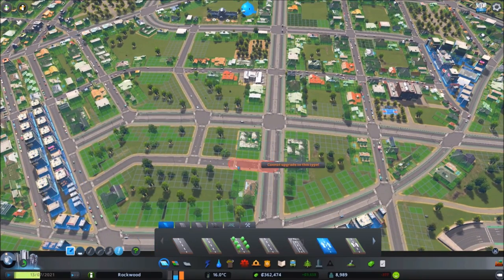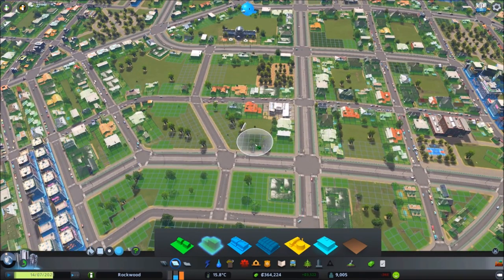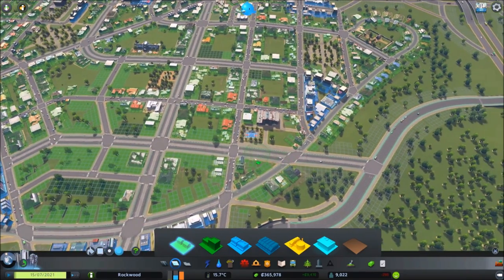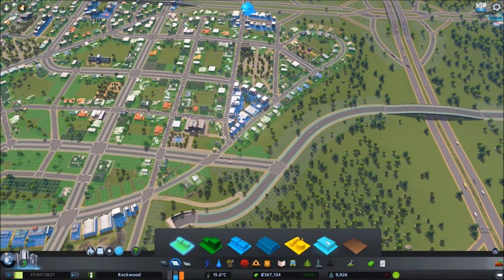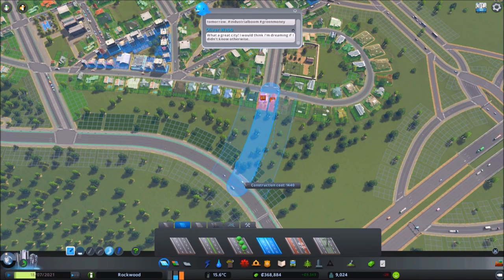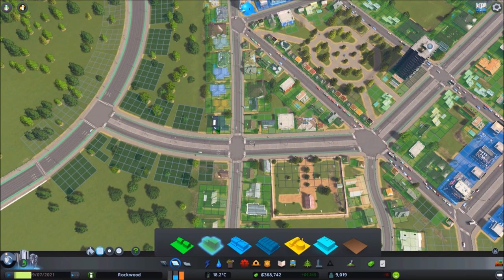Perfect — we'll gradually start introducing some high density over here. You can see the RCI demand isn't really favoring high density commercial or high density residential right now, so I'm not really expecting these people to move in right away — we're just getting this set up. I do want to convert our industrial space over here into an office district, and that'll definitely kick-start the growth of this area. The six-lane road can definitely get some high density.